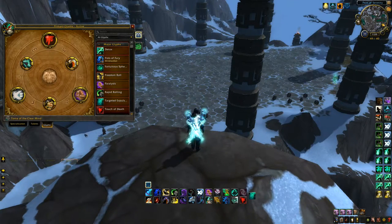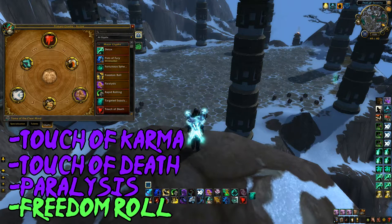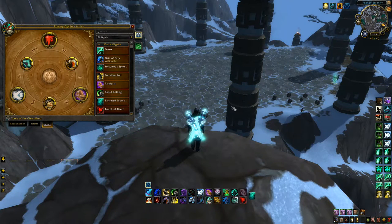Now onto Glyphs. There's not a lot to say here, but these are the default Windwalker glyphs. It kind of sucks as I feel some of these should be baseline — we unfortunately have 4 glyphs that we need and only 3 glyph slots. They are Touch of Death, Touch of Karma, and Paralysis, with our 4th being Freedom Roll. All 4 are quality-of-life glyphs that make our job as a Windwalker easier. The only glyph you can swap out for Freedom Roll is Glyph of Paralysis, but that heavily depends on your comp. If you're playing a comp with a lot of dots, you can't really afford to switch out Glyph of Paralysis — which is why having only 3 glyph slots sucks.